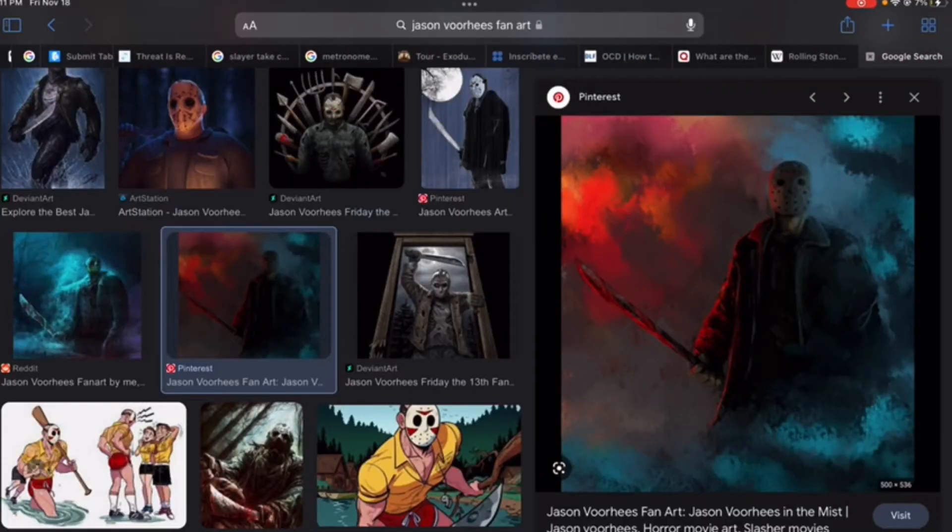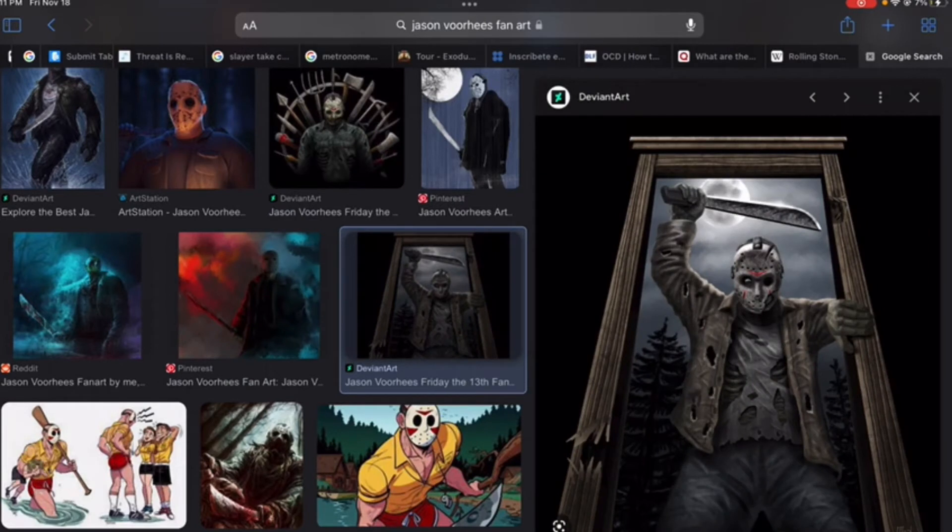This is interesting. He has one eye right there and he's coming through a door frame — like from a cabin, I guess. I like that, but this seems like a zombie Jason. I guess it'd be from part seven too. It's not bad, but it's not my favorite.